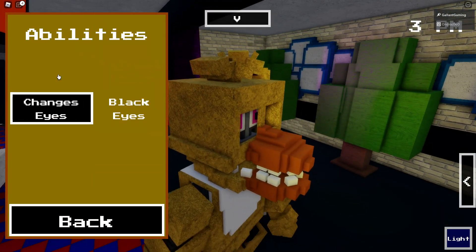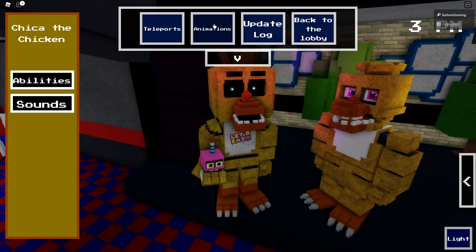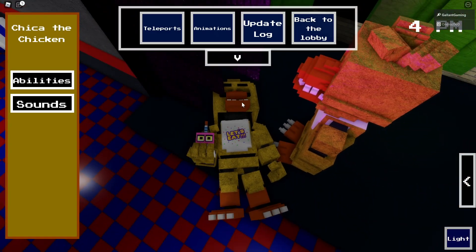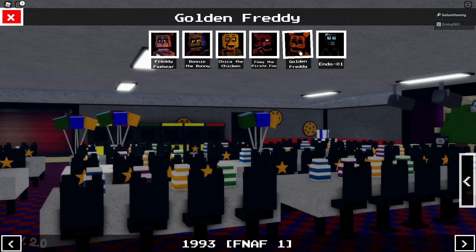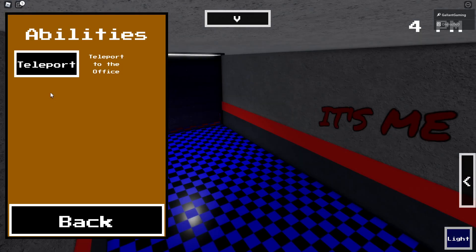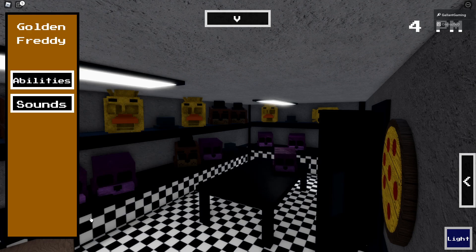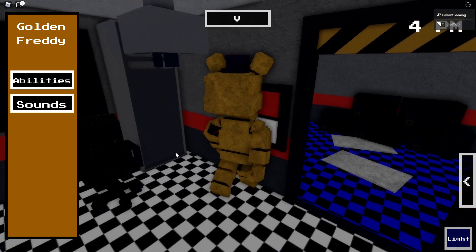Check out Chica — we have the cupcake, of course, and we can change the eyes. Unfortunately we can't get rid of the beak, but we have a peek animation and a sleeping slash dead pose. Now let's check out Golden Freddy. Look at this — we can change the posters, teleport, and even change the back room. Golden Freddy has the best abilities, what in the world!